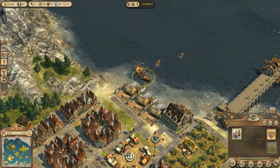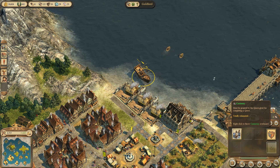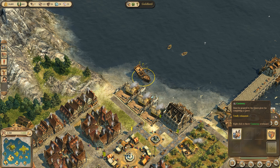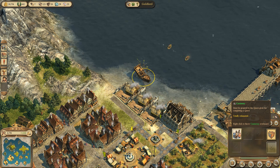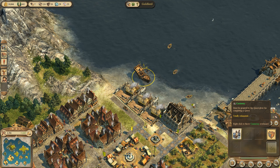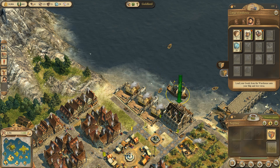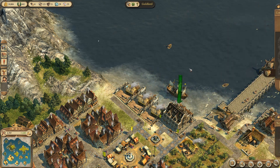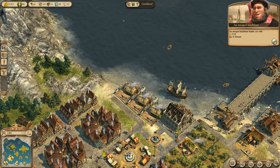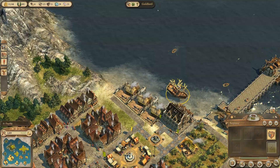Have I offloaded these people? Right click to throw them overboard - well, I'd rather not do that. It must be granted by the quest giver for completing the quest. Do I need to actually bring them into the warehouse? Oh yes, there we go - I've got a gold bit of honour. Can't complain at that. So I need to get some more glass.